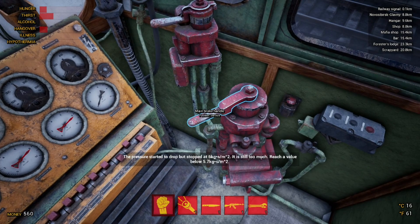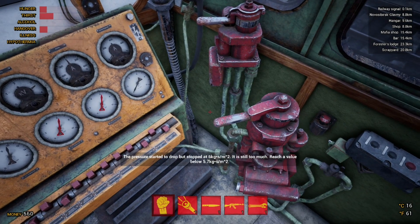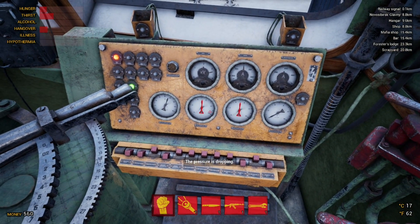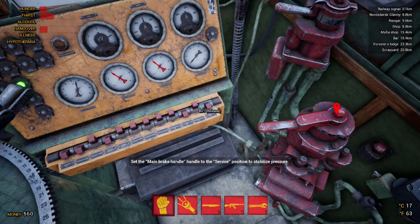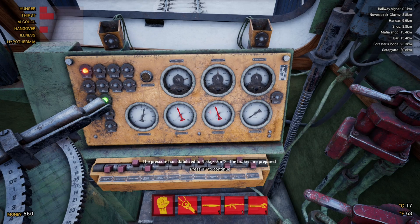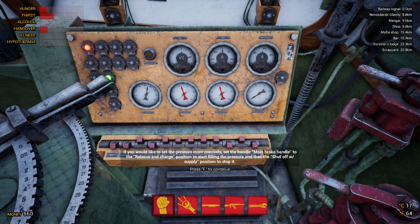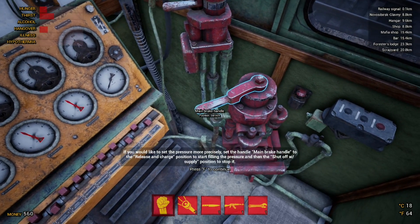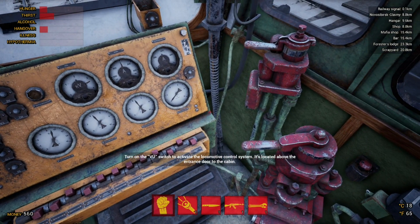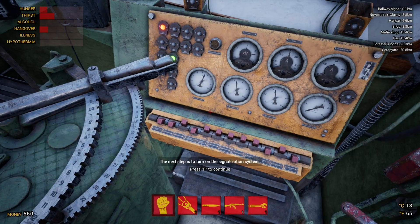We've set that to the service position which should be fine. We continue — set the handle to shut off. The pressure is around 4.2 or so, but that's fine. The brakes are prepared and we can adjust this more precisely in time. We'll turn on the view switch to activate the locomotive control system, and the next step is to turn on the signalization system, so we need to go to the engine room.